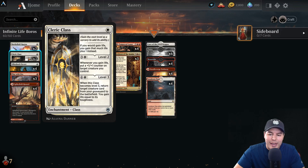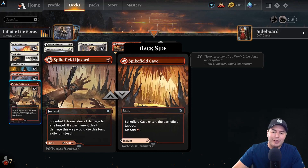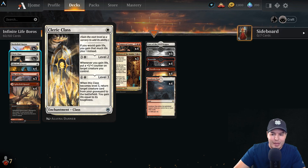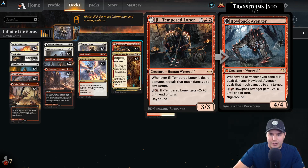We have a few ways of doing that: Showdown of the Skalds, Luminarch Aspirant, and Cleric Class — whenever we gain life, it'll put a counter onto it. We also have spells that deal one point of damage which negate the need for indestructible: Spike Field Hazard and Magic Missile. If we can get those and have Cleric Class leveled to level two, we can actually go infinite life immediately just by putting a counter on the creature each time it's dealt damage and gains life.